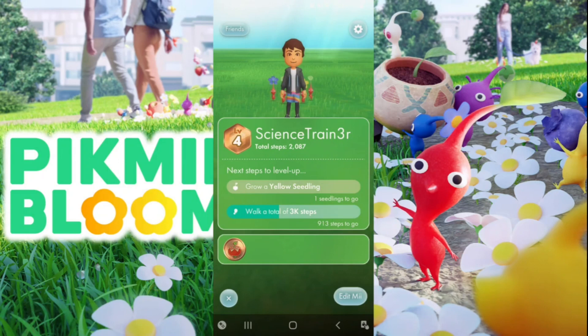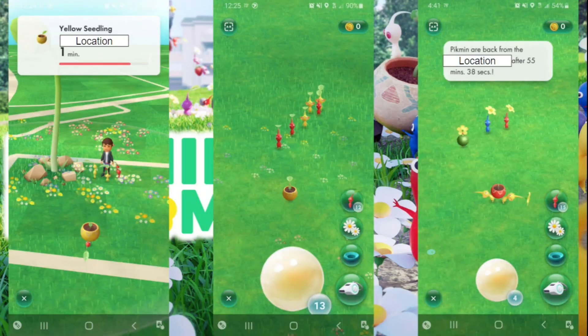At level four, the objective was to grow a yellow seedling. As you level up you open up different types of Pikmin to plant — it starts with red, then you get purple around level 13, and I imagine you get access to other colors as you continue leveling up.